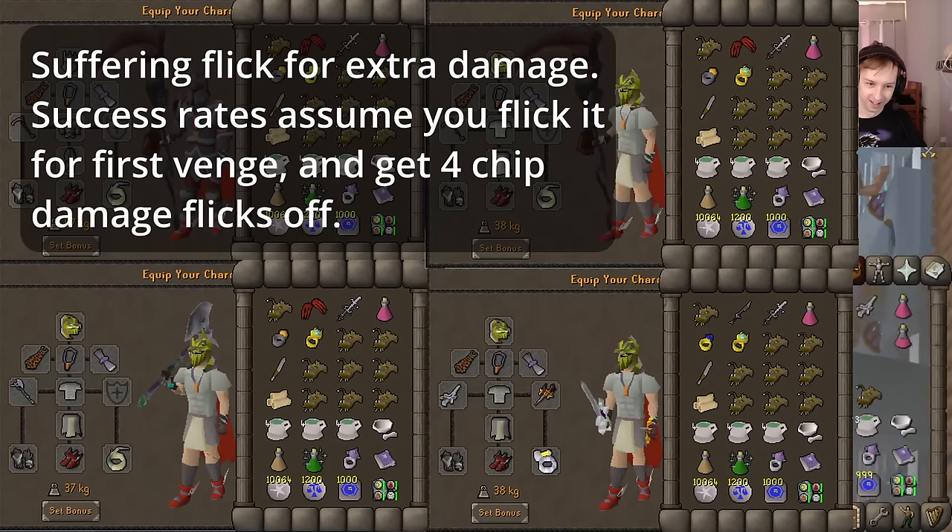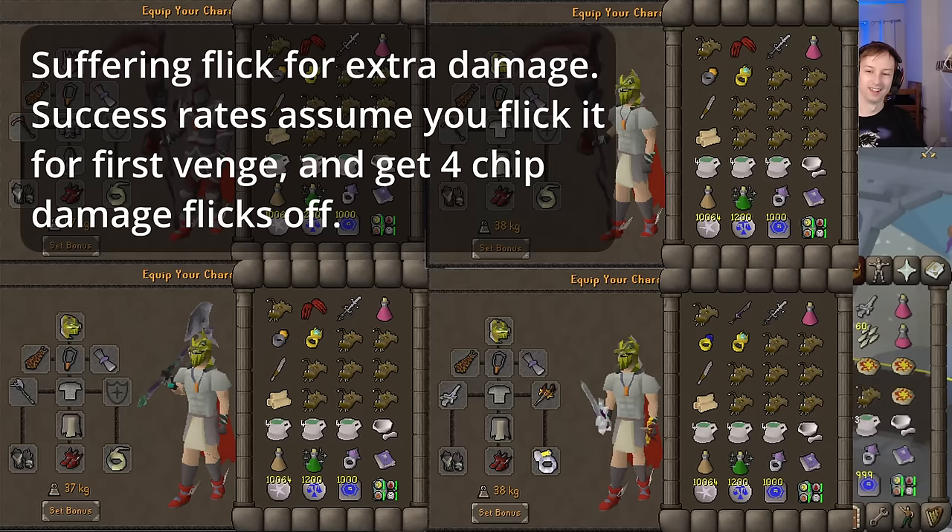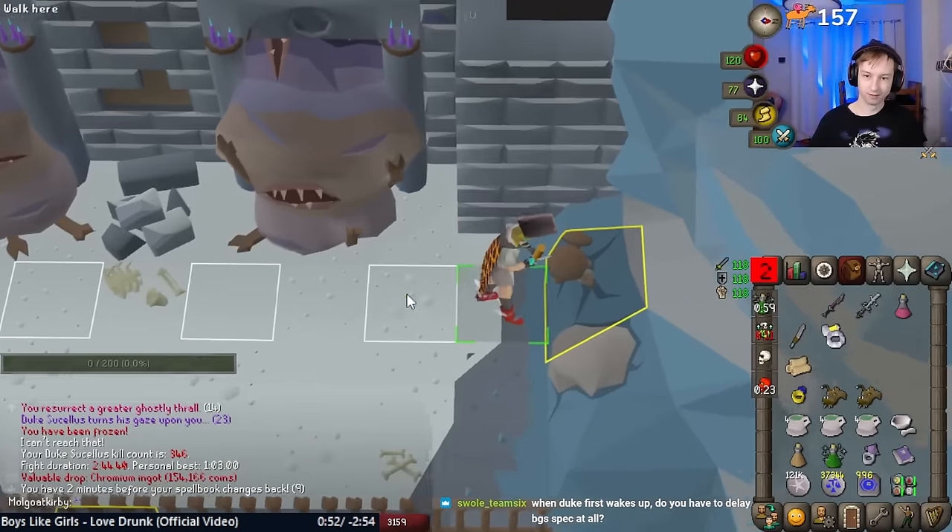The Ring of Suffering can be flicked for extra damage — I recommend getting consistent with the method before worrying about this. The Ninth Antique Log is required. For the prep, the Ring of Express are for zero tick loss healing. The runes are for Venge and Spellbook Swap.